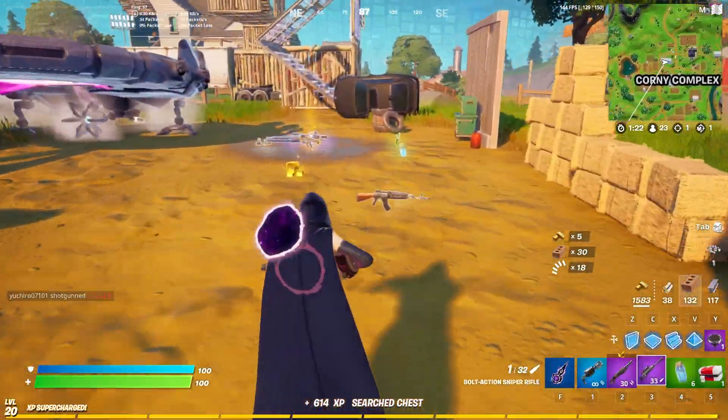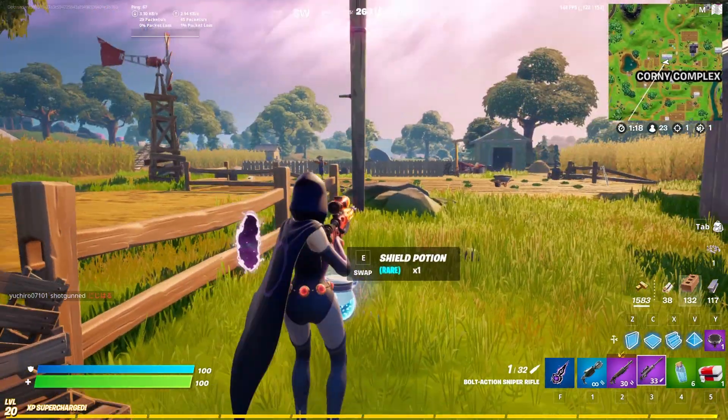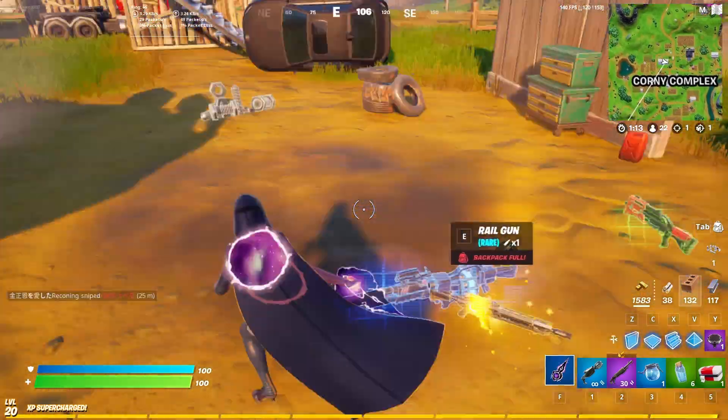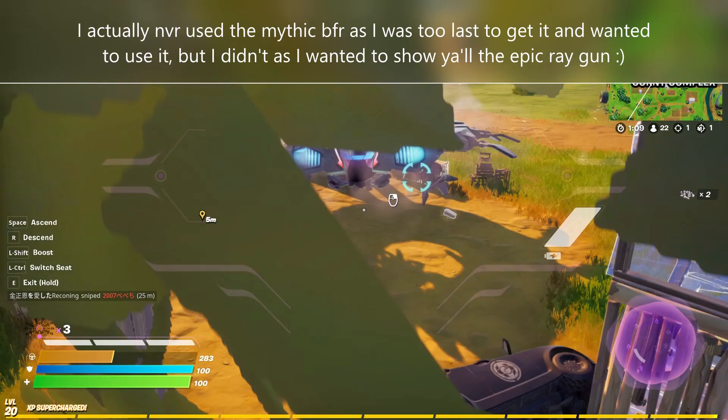Okay guys, we got to drop our sniper because I want to show you guys how to ray gun. I'm going to prevent myself from using the lovely sniper. Even though I love snipers and a gold pulse rifle, I'm not going to use them today. It's a mythic pulse rifle, are you kidding me? But it's okay boys.